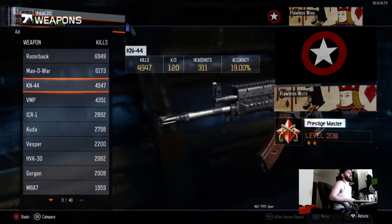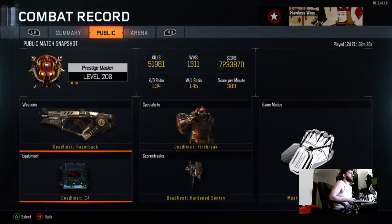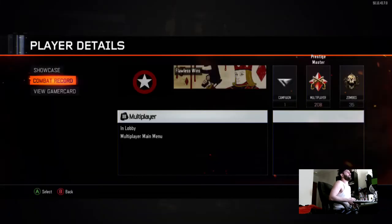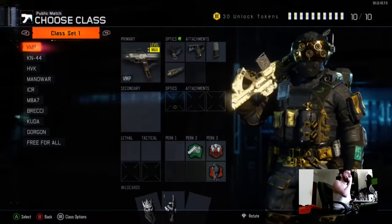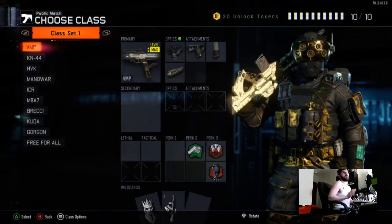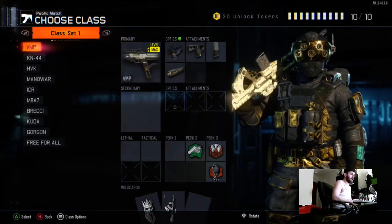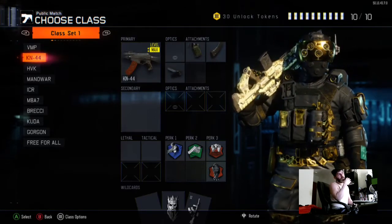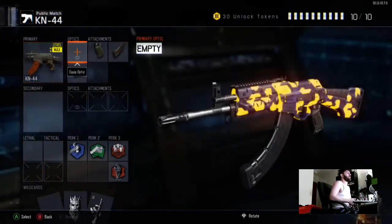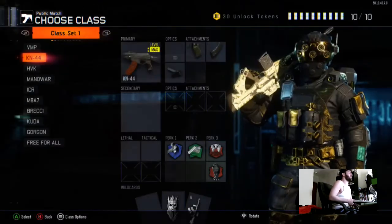I'll show you my class setups. All these KDs are roughly the same. My favorite guns right now are the Kuda and the Man-o-War. The VMP class — I don't know why I have EVO on it. VMP has been my favorite SMG since the game came out, but now it is the Kuda. The Vesper was dominant last month but then it got nerfed. The KN with rapid fire, quick draw, and extended mags — I mostly run dead silence, blast suppressor, and Ghost on everything.